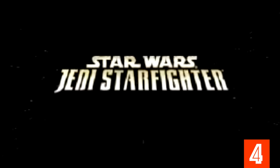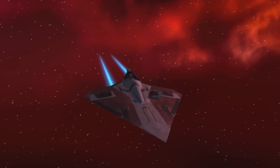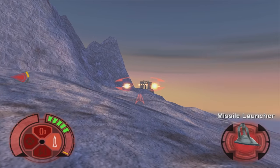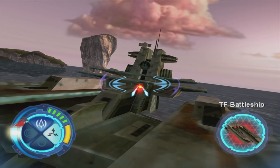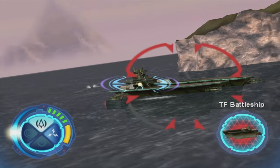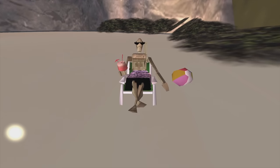Star Wars: Jedi Starfighter — thanks to Sly Cooper Reload Coded for submitting this on the Oddheader Discord. Jedi Starfighter released in 2002 for the PlayStation 2 and Xbox, taking place prior to the events of Attack of the Clones. The game was well received for having significantly more content than its predecessor, yet it appears Jedi Starfighter was going to be even larger, as Sly Cooper Reload Coded discovered a goldmine of cut content — including cut enemies, cut missions, and even a cut Easter egg that would have shown some droids chilling on a beach.